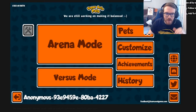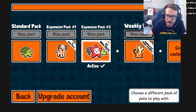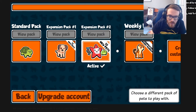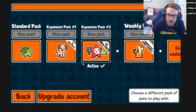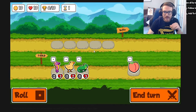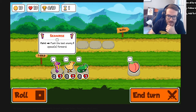All right team, today is a big day - the title of the video is not a joke. We do have new pets to play with, a new expansion pack with 55 new pets, as well as a weekly pack which has new pets in it too. This is the beta, I'll put the link down below in the video description so you can try them out. New pets, let's get started, let's see what we can do - everything's different in this pack.